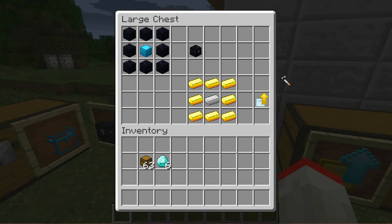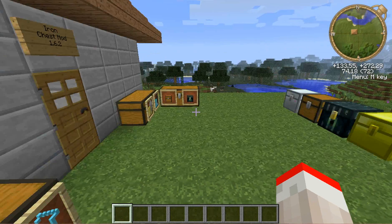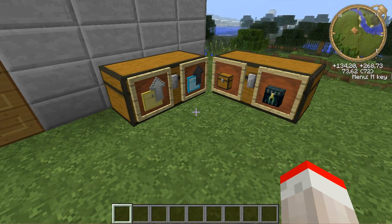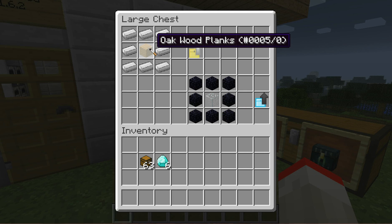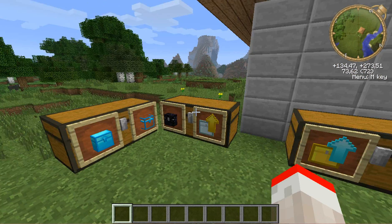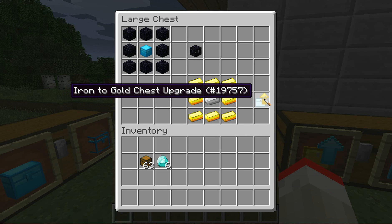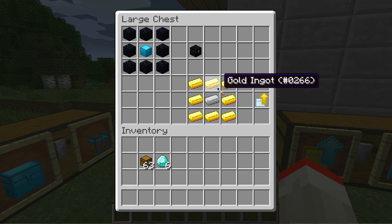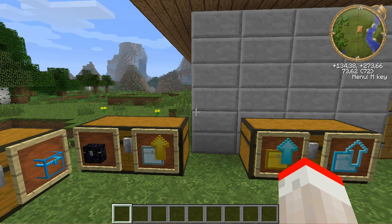Let's see now. First we've got the wood-to-iron chest upgrade - sorry, it was the wrong combination. It's the wood-to-iron chest upgrade, which is one wooden plank surrounded with iron. And then when you've gotten that far, it's time for the iron-to-gold chest upgrade, which is basically eight gold surrounding one iron, and that will make the iron-to-gold chest upgrade.